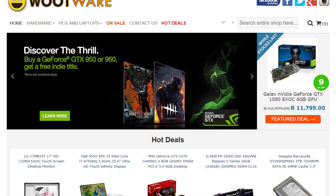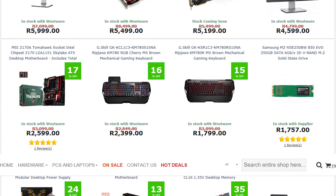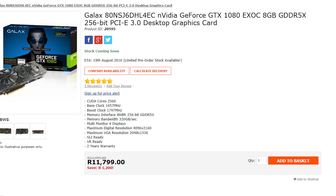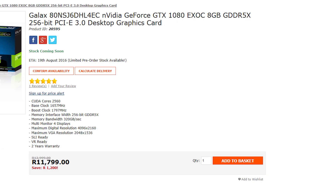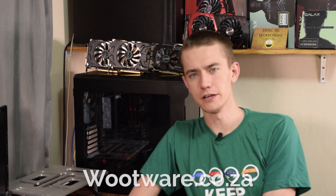I'd like to thank Wootwear for sponsoring this video by providing all of the Nvidia graphics cards used in this video. If you're in South Africa, Wootwear should be your go-to computer retailer, with a wide variety and tremendous pricing on basically every computer component. They currently have the Galaxy 1080 EXOC on sale for an extra 1000 Rand off at 11,799 Rand, which makes it an absolute steal. Head on over to Wootwear.co.za to boot up your system — the link is in the video description.